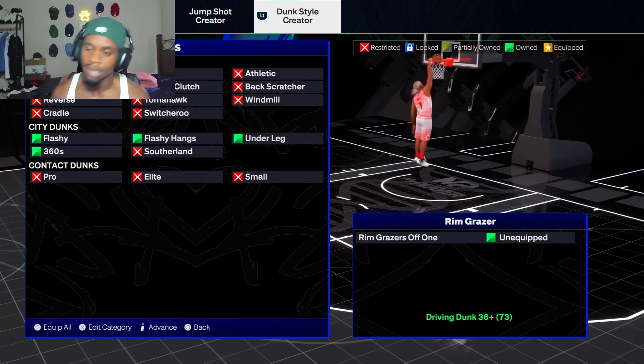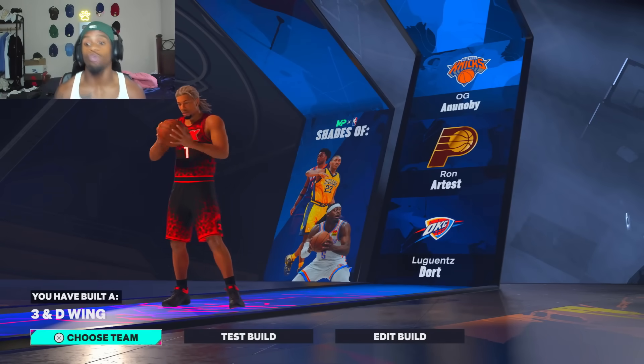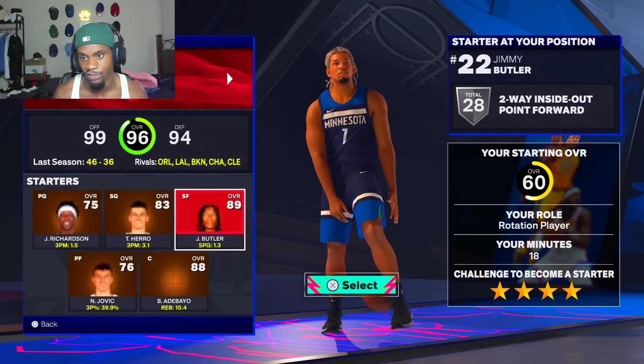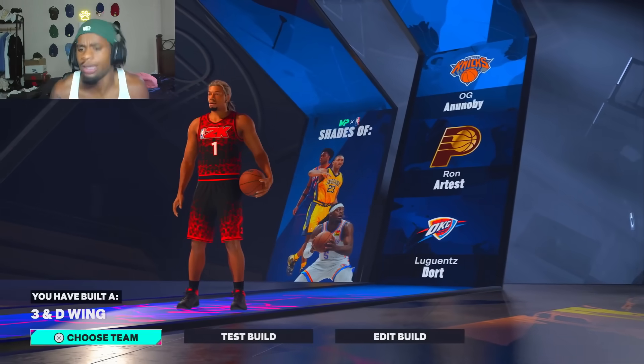We get points to rise on bronze. There's nothing you can't do on this build, literally. No cap. The build is called a 3 and D wing — we get a 3 and D wing classification.